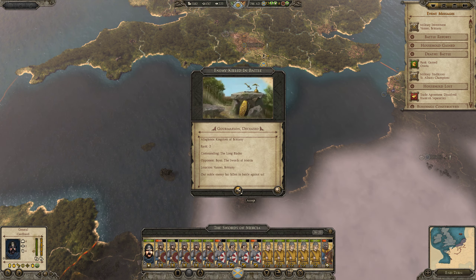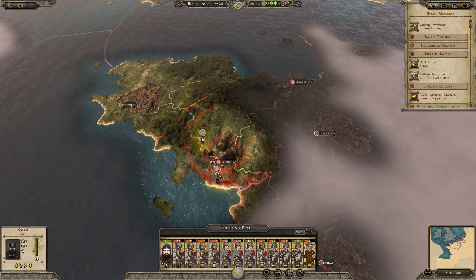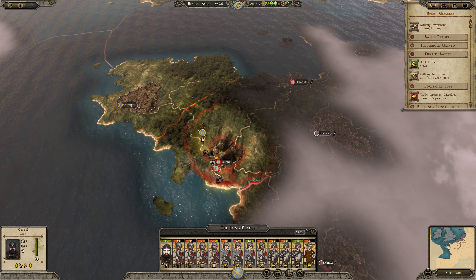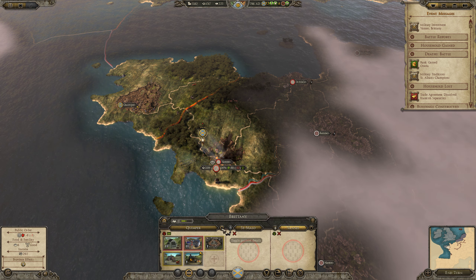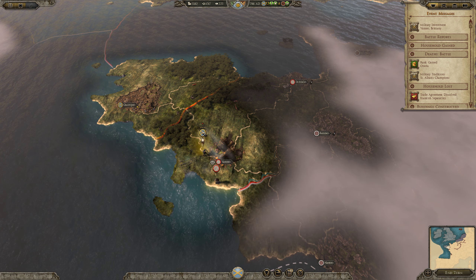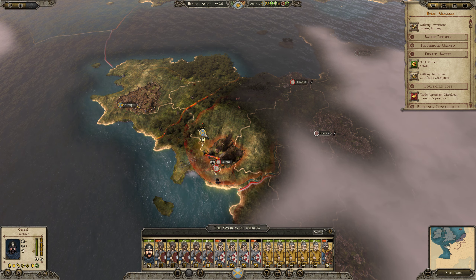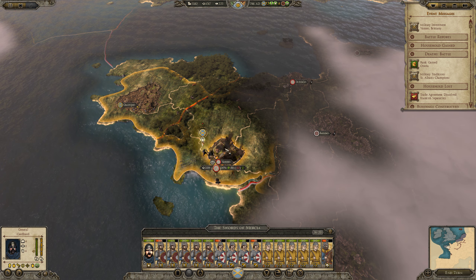Enemy killed in battle — yeah. But also Offalbolt is dead, those are very, very sad news. Look at that replenishment — our army is better prepared at that point. So, are we able to take the village? What a replenishment rate. They are not suffering attrition though. I won't be able to break the army now — if I attack the settlement, they will reinforce it.